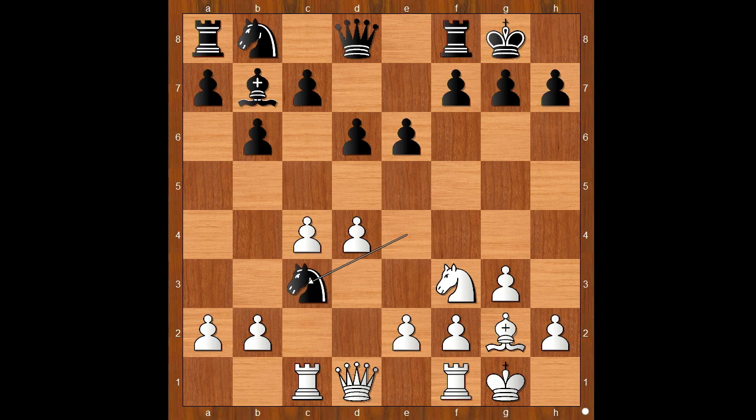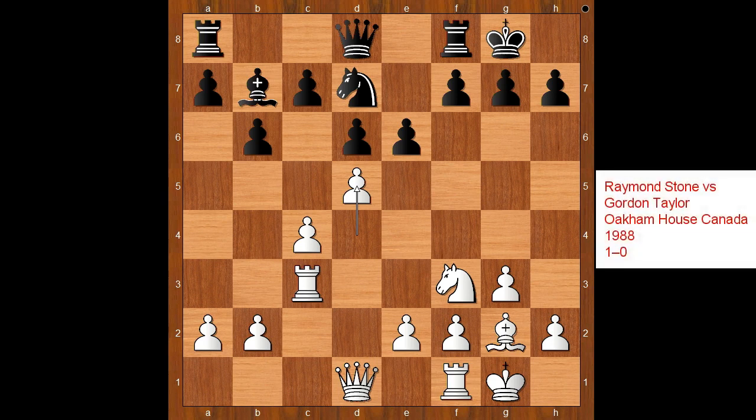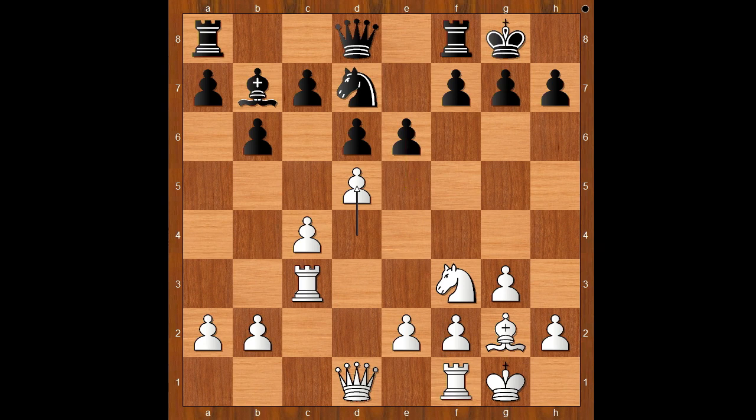Castling, knight takes on c3, rook takes on c3, knight to d7. This is a popular line seen many times in the past. After white's move d5, this position was first seen in 1988. The player with the black pieces played e5 but lost the game. Since then, players with black found an improvement.